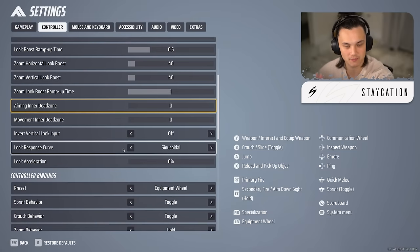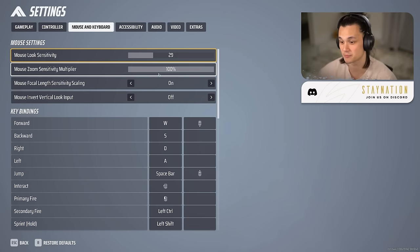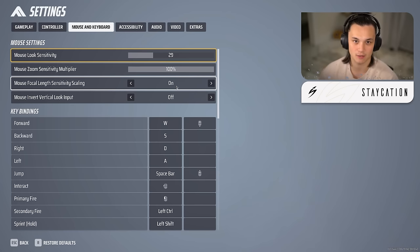Everything else in controller I left at default — those are the specific settings I wanted to advise on. For mouse and keyboard: mouse look sensitivity is 29, which gets me as close as possible to 35 centimeters per 360. I play at 800 DPI. Sensitivity multiplier I keep at 100. Focal length sensitivity scaling I keep on — it works the same as in Apex, adjusting sensitivity based on field of view.